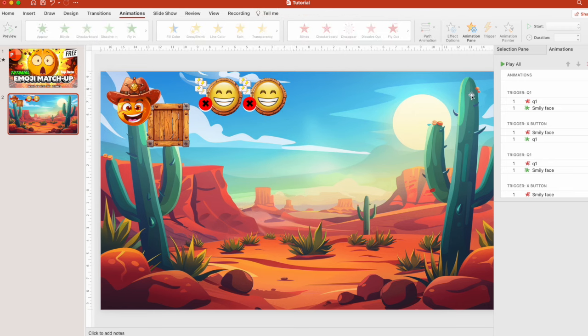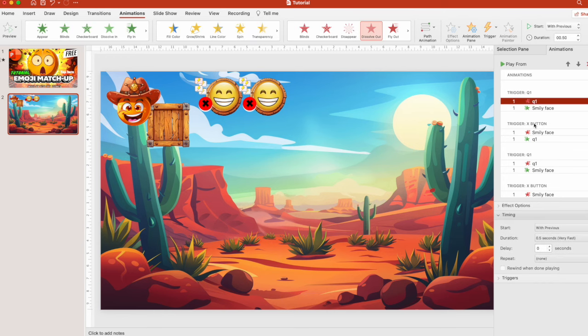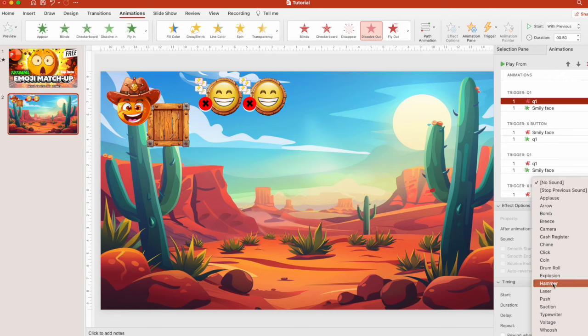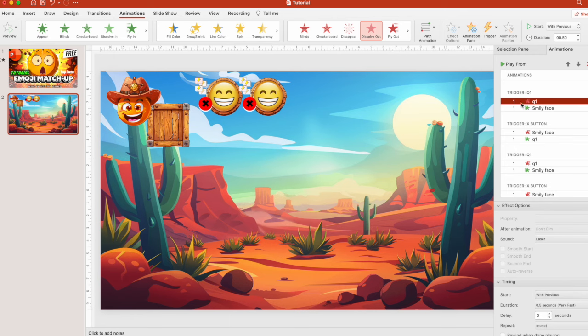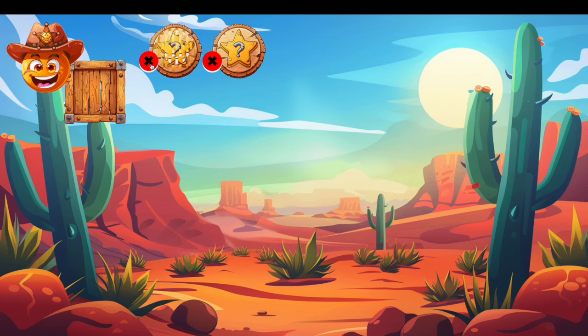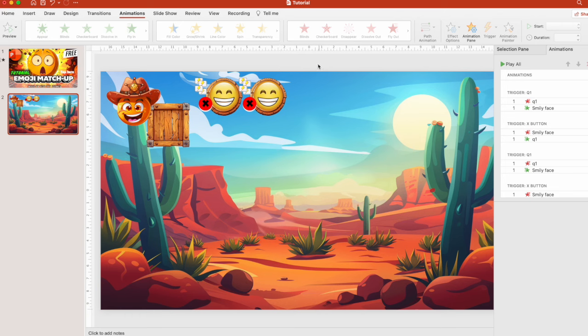You can add sound to this. To add sound, press on a question animation and then effect options — you have no sound by default but you can add a sound, or even add your own custom sounds to the game. Let's use laser for the shield, and hammer for the X button. Let's open the slideshow — now we've got all the sound working perfectly. We're done with this part — we added the sound.